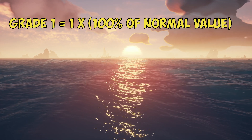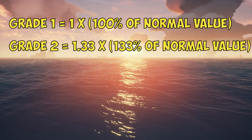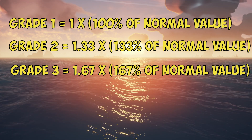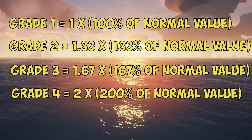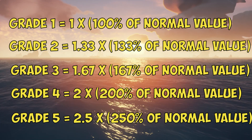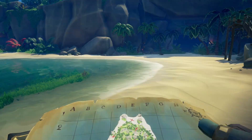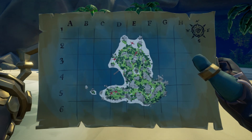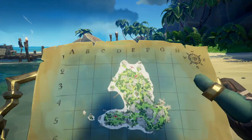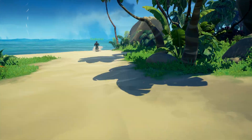The bonus you get is as follows: Grade 1 is the same as a normal value. Grade 2 is 1.33 times the normal value. Grade 3 is 1.67 times the normal value. Grade 4 is 2 times the normal value. And Grade 5 is 2.5 times the normal value. If you want more info on how to start an Emissary and how to level up your grades quickly, we recommend you watch our video on the right of your screen, because this video is about getting Legend quick and not explaining the whole Emissary system all over again.